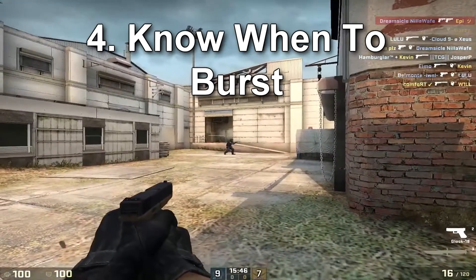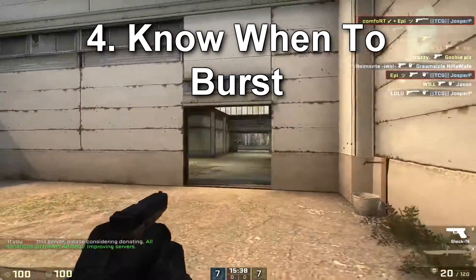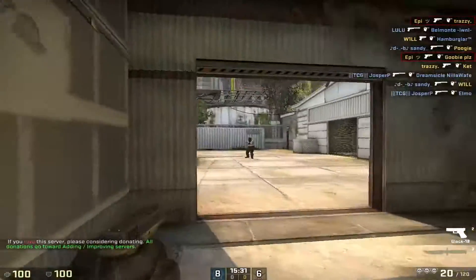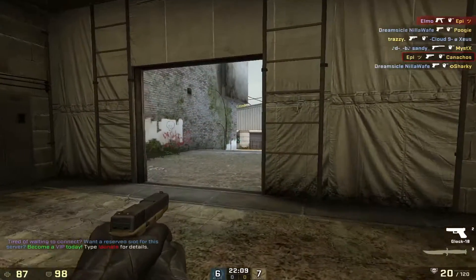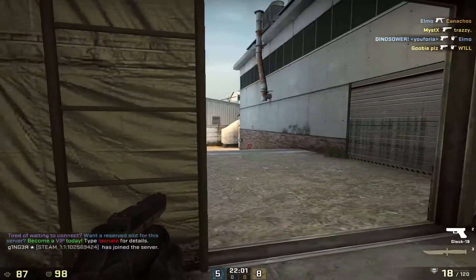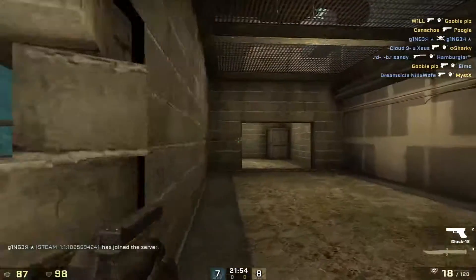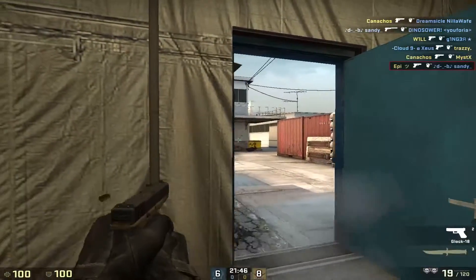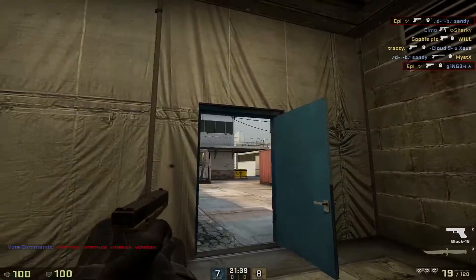The next tip is knowing when to burst. You don't want to use burst fire all the time. For example, on Dust2 B-site with window smoked off, if you've heard a guy come through tunnels and your teammate hit him for 50, and he's close range — that's when you use burst fire. If you know they're hurt and you're at close range, use burst. If they're not hurt but you're close range, you can still try burst and hope for a headshot. If the guy is at medium range and can one-tap you, keep it on automatic and run and gun.